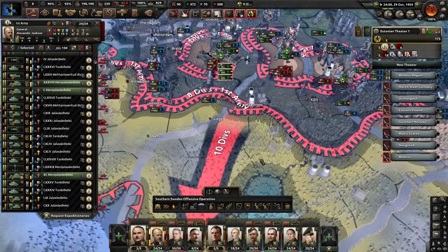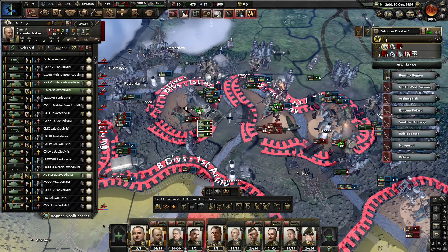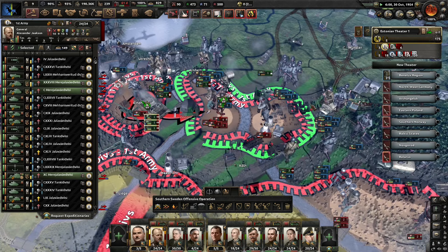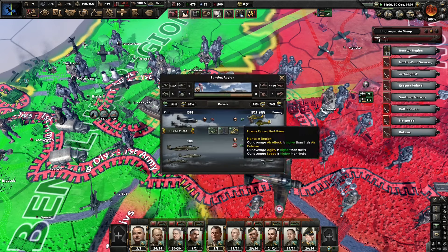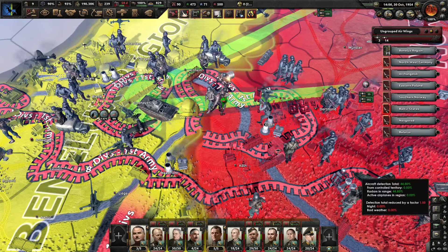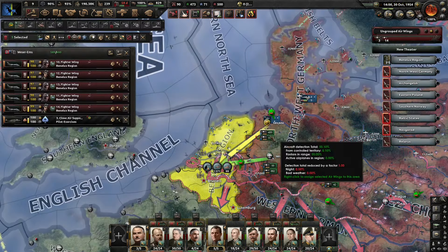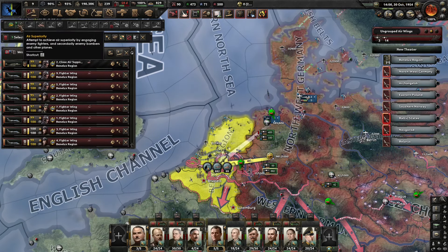That's already done. How's the air situation going? Air situation is green in our favor, but we are taking a fair amount of losses at this point. I think we're good here — we can once again stop the air assault because the losses are mounting on fighters. Stop ground support as well.